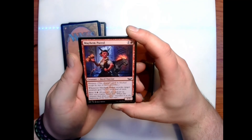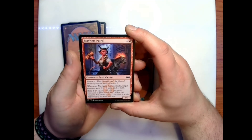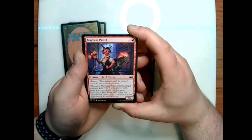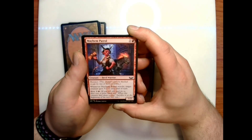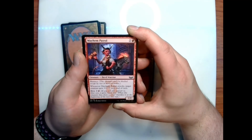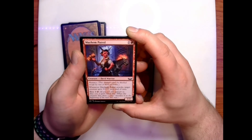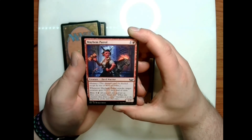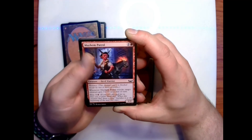Mayhem Patrol: one and a red for a 1/2 devil warrior with menace — whenever Mayhem Patrol attacks, target creature gets +1/+0 until end of turn. Blitz cost of one and a red — if you cast it for its blitz cost, it gains haste; when this creature dies, draw a card; sacrifice it at the beginning of the next end step.